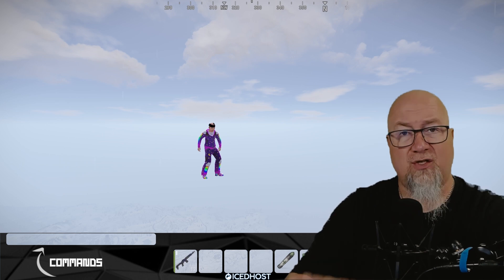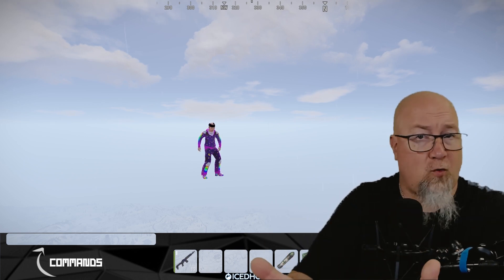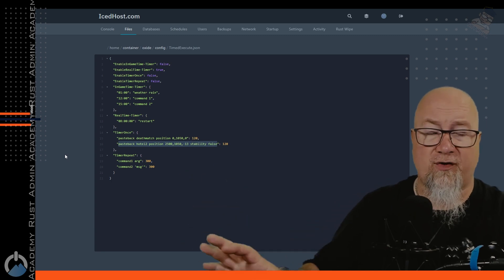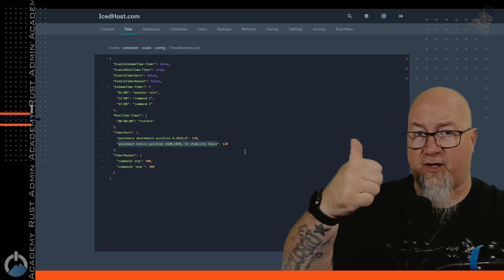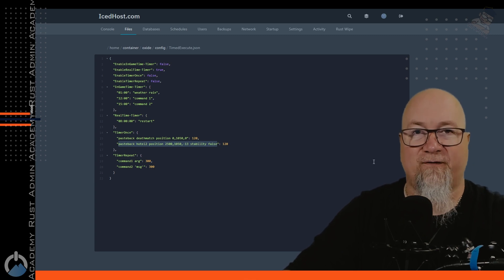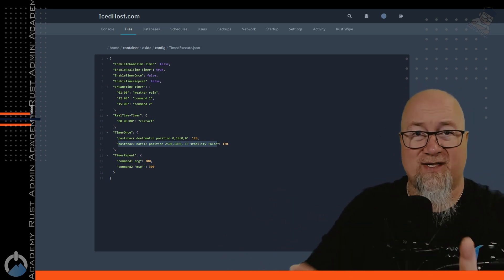While I could use that same paste command in-game, I can't do that while I'm at work — and some of you can't log in on wipe day either. This is where the paste back command comes in. After a little trial and error, using the print position command in my F1 console, I figured out the exact coordinates and rotation for where I needed my hotel placed. I stored that information inside my timed execute file — I'm not actually using the timer, it's just holding those commands. Every wipe, I grab that paste back command line with the coordinates and the 'no stability' flag and run it from the console.